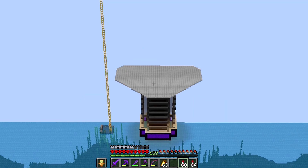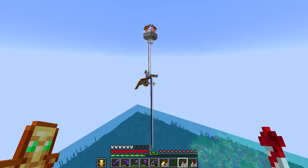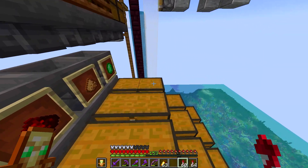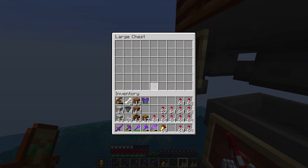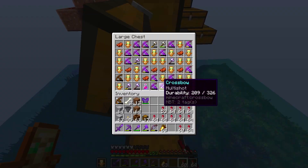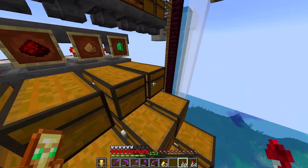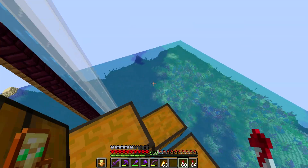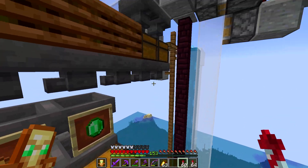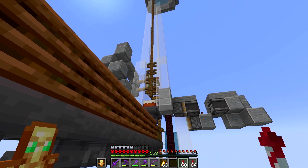Just north of the creeper farm we have our raid farm that we built in the last episode, with a sorting system. This thing is incredibly overpowered, especially when it comes to emeralds and totems of undying. You can clearly see how overpowered this thing is. It's a shame we can't actually filter the crossbows, but it's very very good for emeralds. I'll be able to get an emerald beacon out of this just by AFKing for maybe five Minecraft days — definitely a full emerald beacon sitting there waiting for me to build.